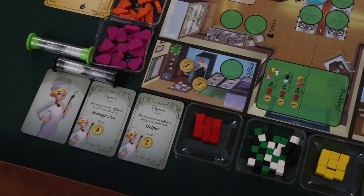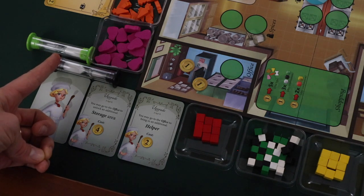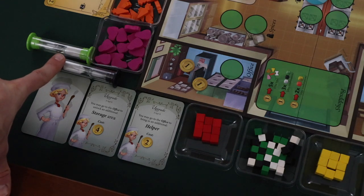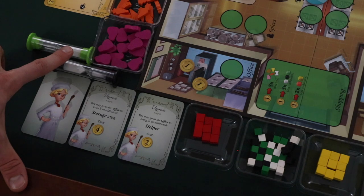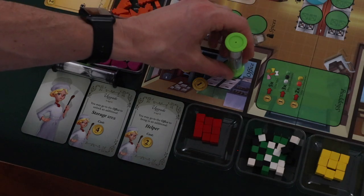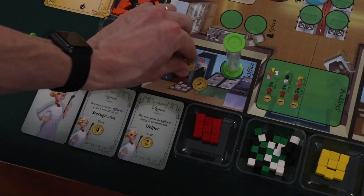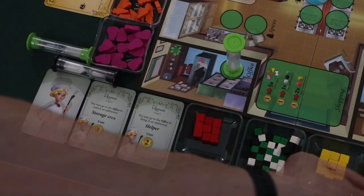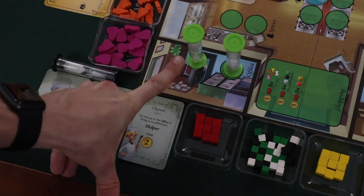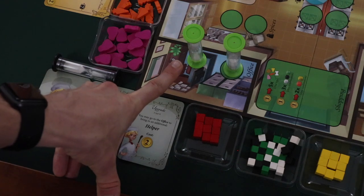The final action space is the office. If a player visits the office, they have multiple options. At the end of the round, players are required to pay any workers used during the round. If players are unable to pay a worker, the worker will be set aside and must be rehired to be used in future rounds. The green player could visit the office and pay two coins from the supply to rehire a worker that wasn't paid in a previous round, placing the rehired worker in the office and letting the time fully run through before use.